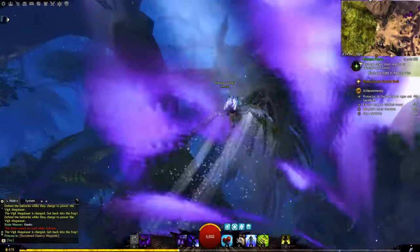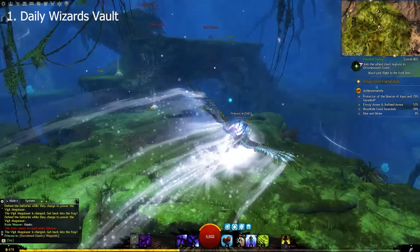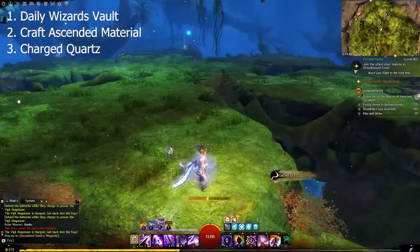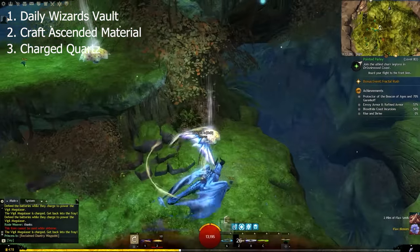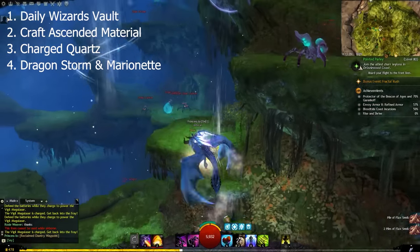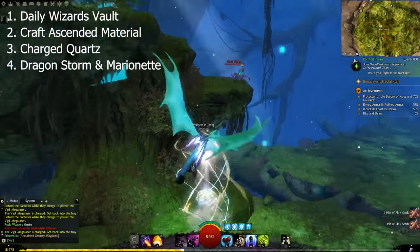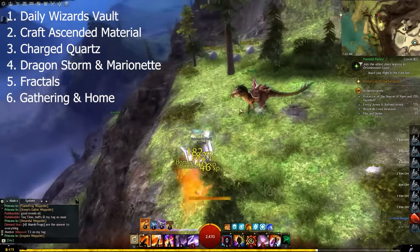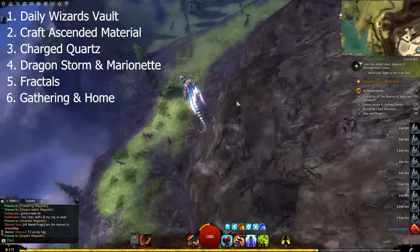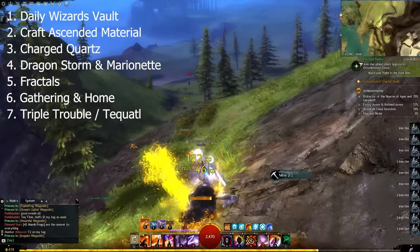Now on to my daily routine. I usually start off with the daily Wizard's Vault, craft Ascended Materials, and then do the Charged Quartz. If the time is right, I would do Dragon Storm or the Twisted Marionette, depending on which one comes first. In the 1 hour wait time between both, I would be doing Fractals. After finishing all these, I'll do the Gathering and Home Instance. And if I feel like it, I'd do Triple Trouble or Oketokatil, but not both — cause lazy.